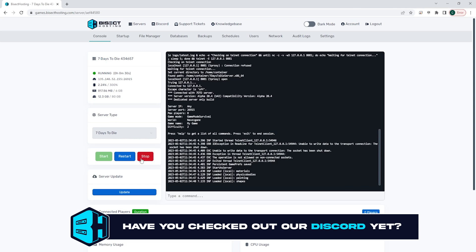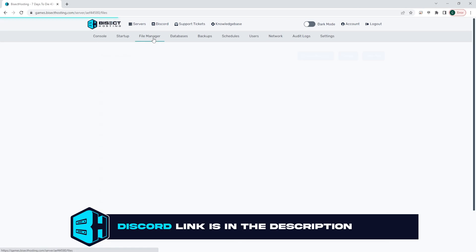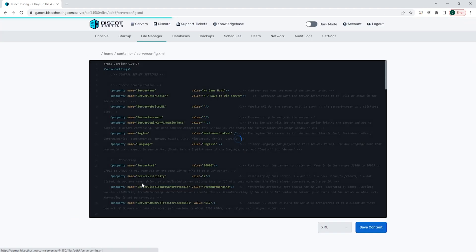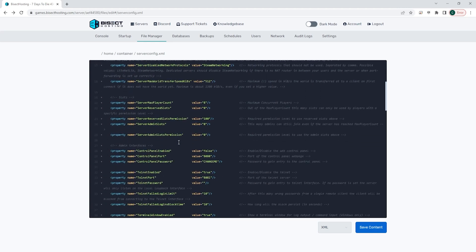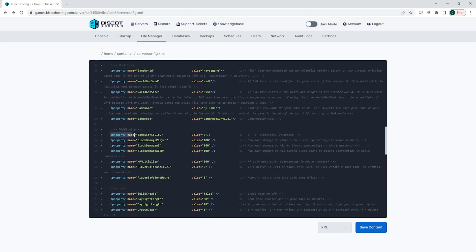Next, we're going to choose the red stop button to stop the server. We're then going to go to the file manager tab and we're going to open the serverconfig.xml file. Once here, we're going to look for the property name equals GameDifficulty line and we're going to change the value to the desired difficulty.